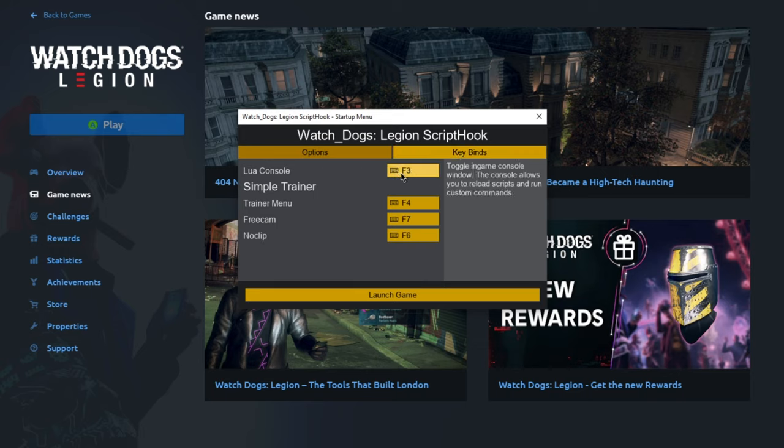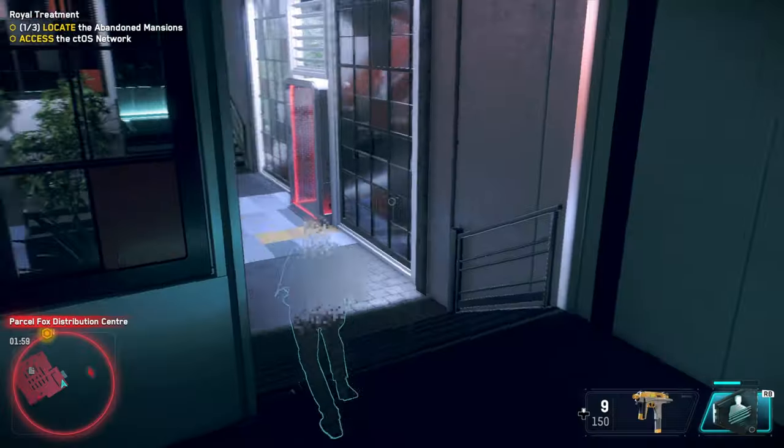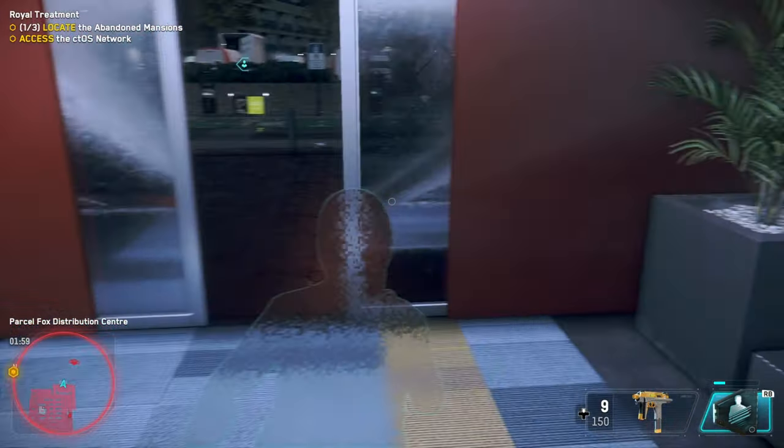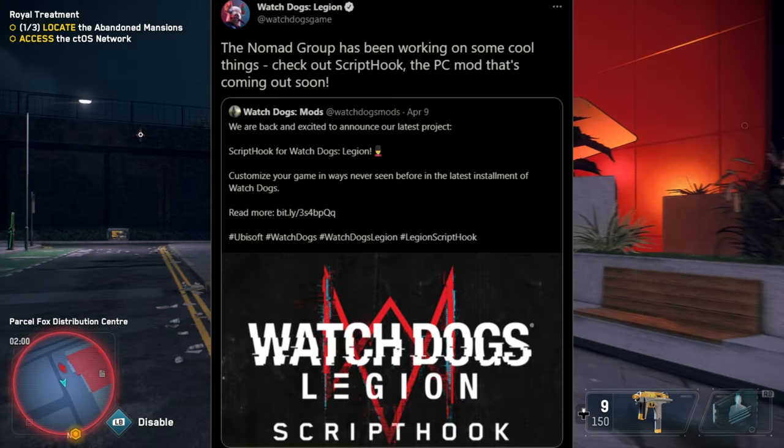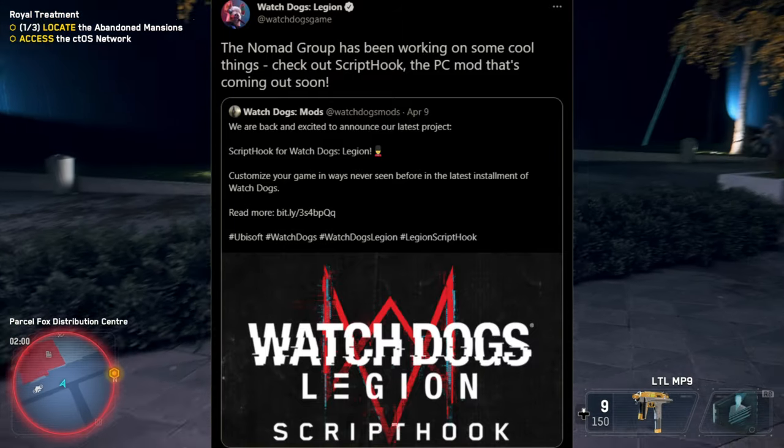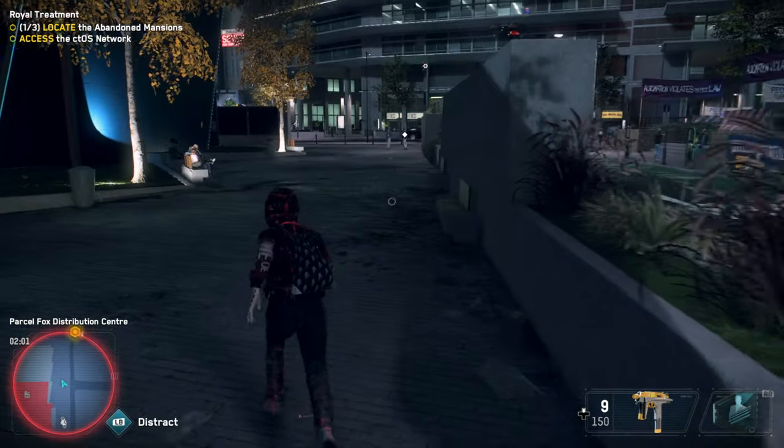The default keybinds are: Lua console F3, trainer menu F4 just like the previous script hook, freecam F7, and noclip F6. Now remember, this mod does disable multiplayer by default just like the previous one, and it has been officially approved and verified by Ubisoft — I'll leave a tweet by them in the description.